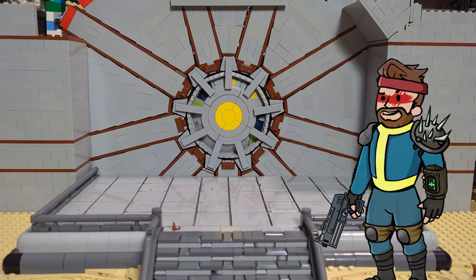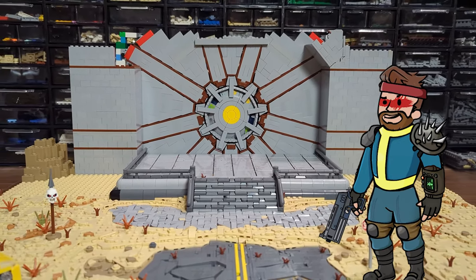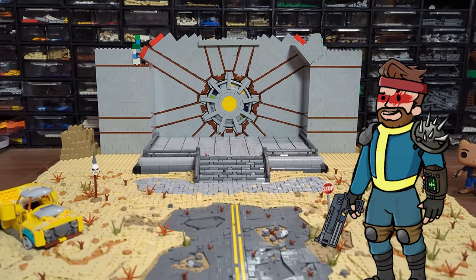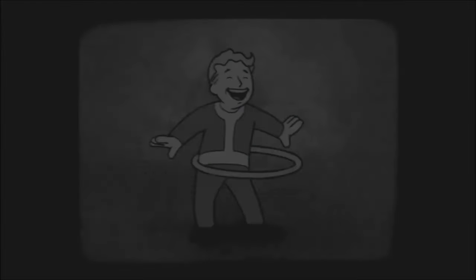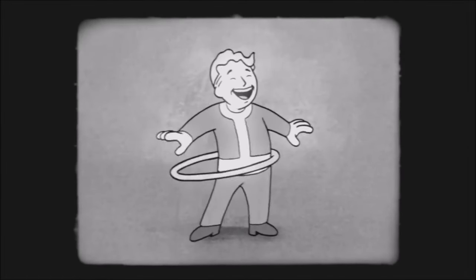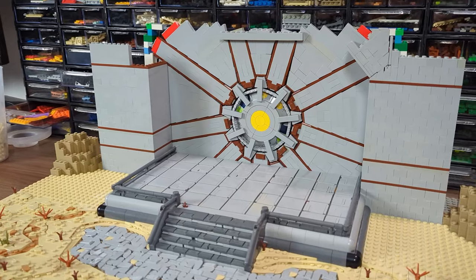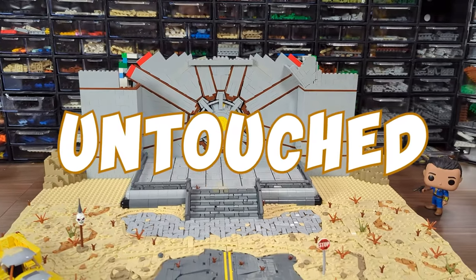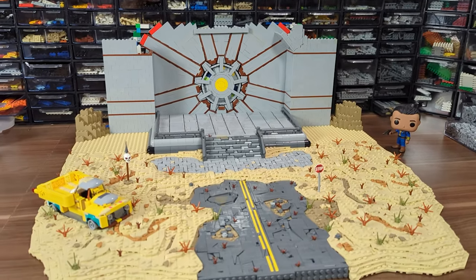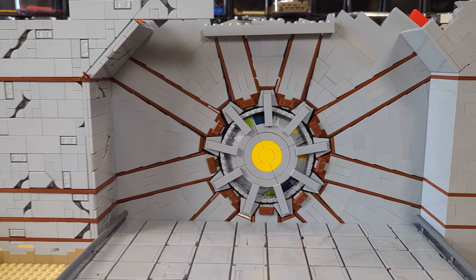If you saw the previous episode, you know what state we finished the work in. We have the door secured into the main wall, with some random walls on the sides, and everything is looking right. Well, no, definitely not. These walls simply could not stand there so clean and untouched, when the terrain all around is damaged and dirty. So I decided to do something about it, using some snot work.